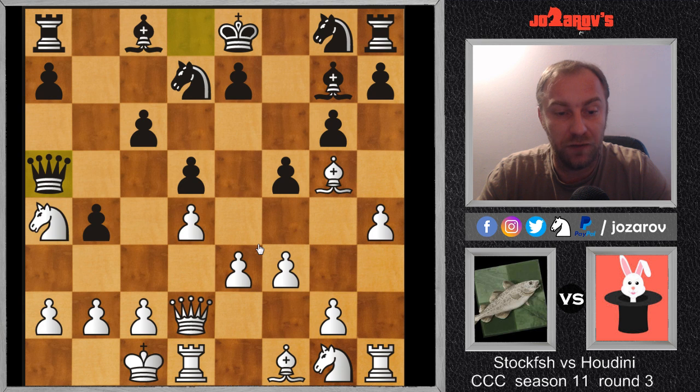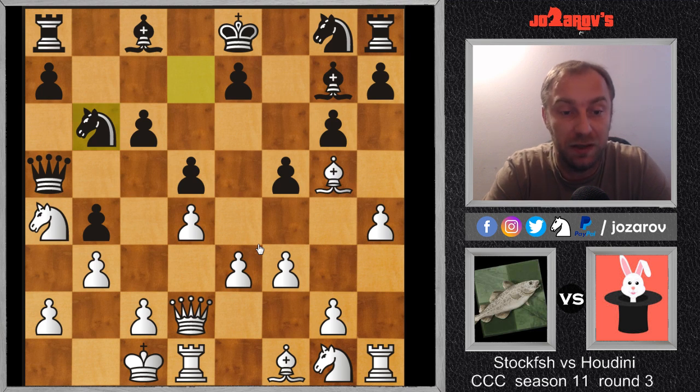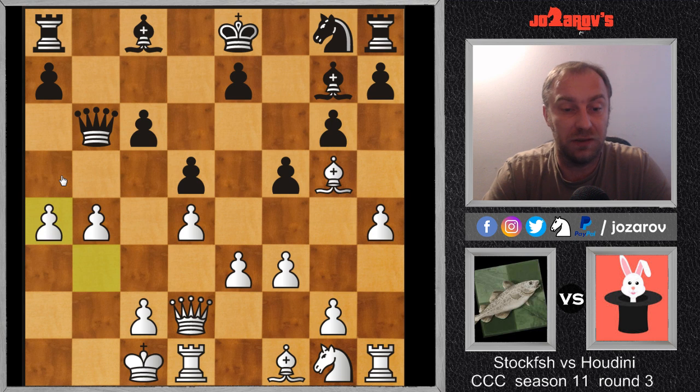Houdini plays a nice move — knight on b6, trying really to open the a-file. Here I want you to pause the video and find the best defensive move. It seems Stockfish may have made a mistake, but there is one great defensive move. If you don't see this move, you probably lose the game from white's perspective. It's the move a3 — a great move because it uses the pin by the queen on black's queen. After knight takes on a4, we have a takes b4, attacking the queen, and the position on the queenside is fixed a bit.